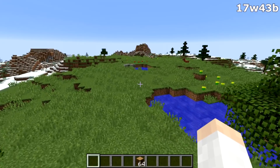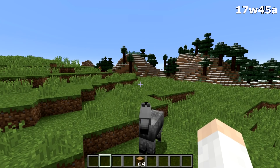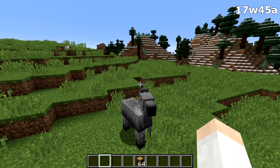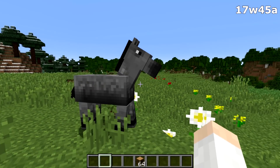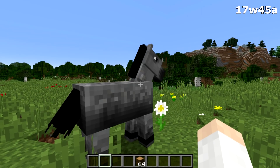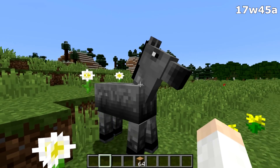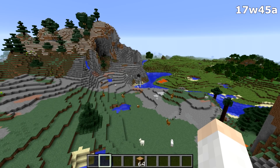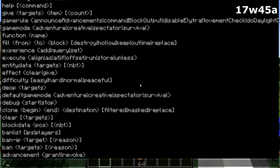That's all the changes in the Week 43 snapshot. Let's move on to the Week 45 snapshot — 17w45a. The first change is that the horse model has changed. The horses are now much more blocky, their necks appear a little bit longer, and their tails have also changed. The biggest change this week is to commands. If you type slash, it pulls up a UI that is very much a work in progress and will change soon.